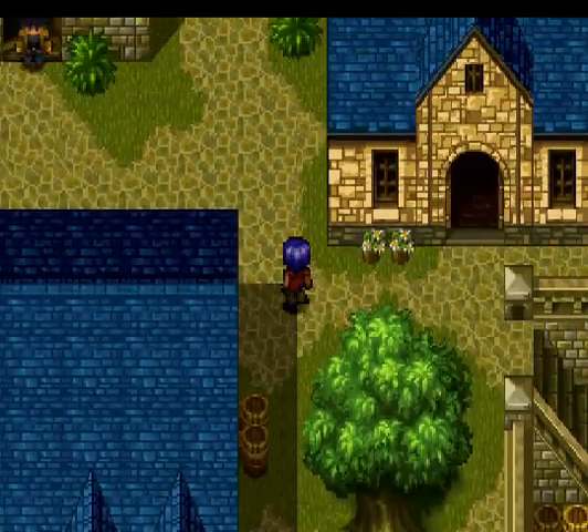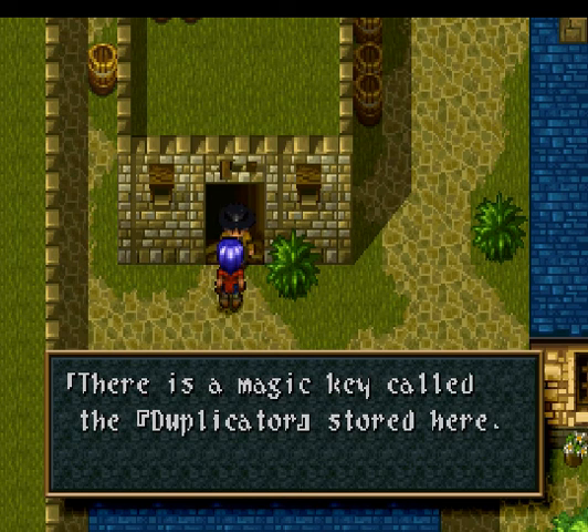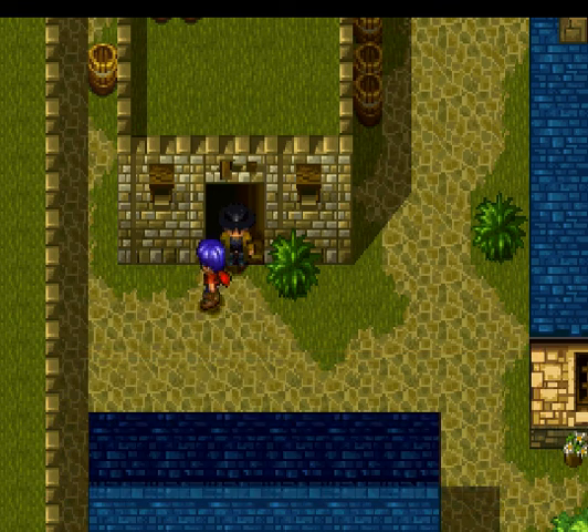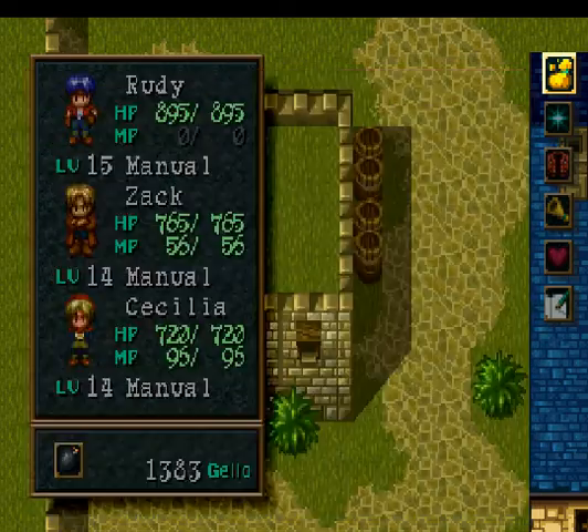Let's head up here. Another guy blocking the staircase. It's a magic key called the duplicator stored here. Anyone can open a sealed door with it. That's why it's under guard. There you go, Magic Carrot. That gives us seven.